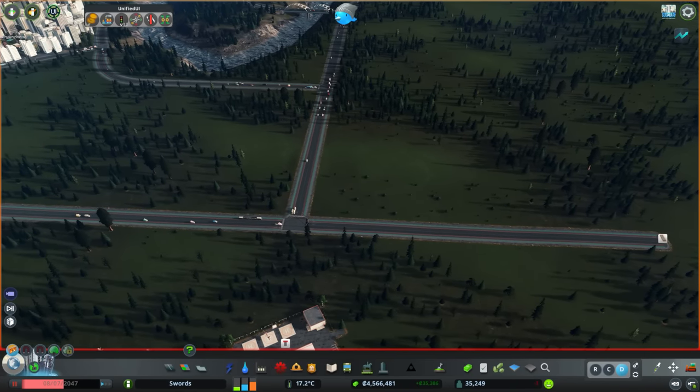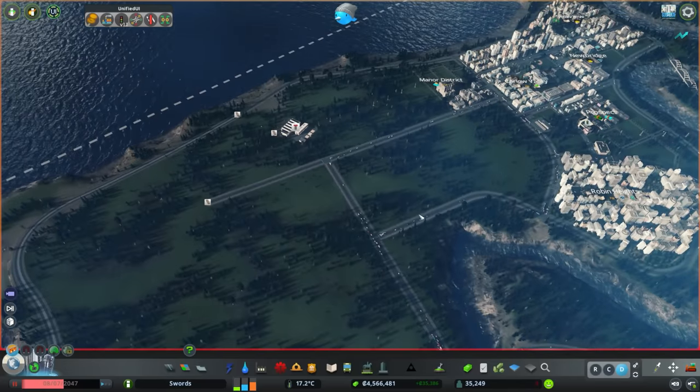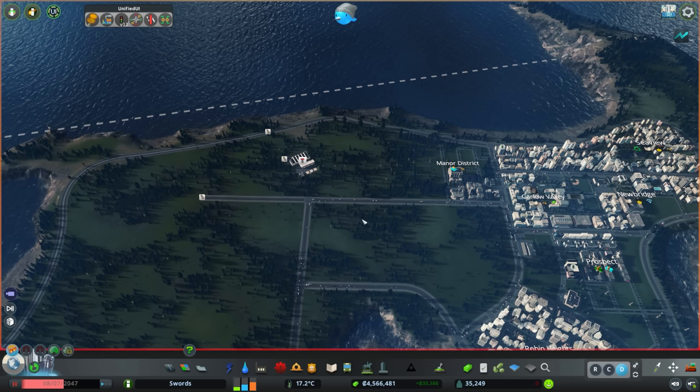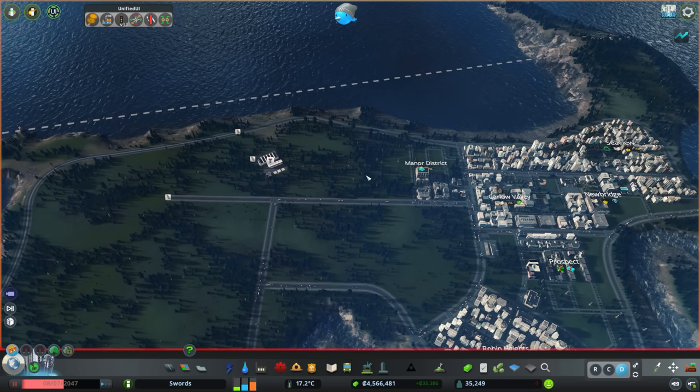I'm going to build the central station here because it'll be pretty much central to the entire downtown area. This is our central station - we could call it Central. I was actually just in Amsterdam and it's such a beautiful city - it's my favorite city I've ever been to. Having played Cities Skylines and then being in it recently, I was thinking this is just such an immaculately designed city.